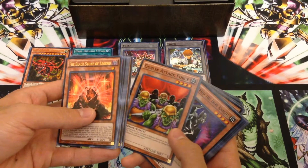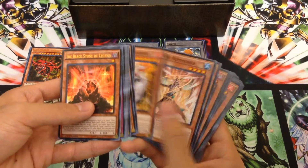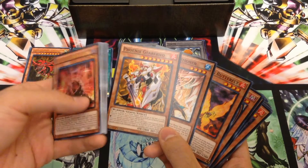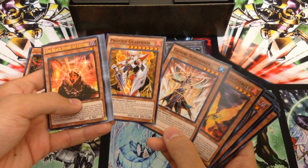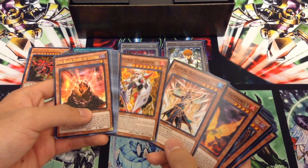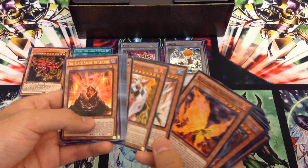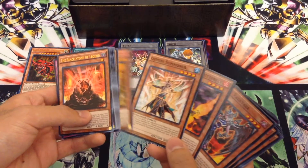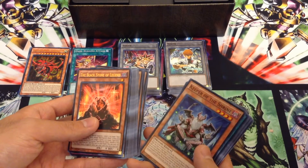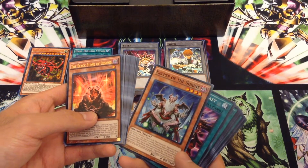We have Baby Dragon, Jinzo, Goblin Attack Force, Gearfried the Iron Knight, Rocket Warrior, Blue Flame Swordsman, Time Wizard, Phoenix Gearfried, and some Gemini monsters. The idea here was, because so many of the new Red Eyes support is Gemini, and because they wanted to show off Joey's feisty nature and his teamwork style — kind of to piggyback off of the Swamp and Lava Battle — the creators of the deck decided to go with Gemini monsters, because the teamwork necessary to successfully play and support those monsters is representative of him. Gemini Summoner, Blaze Wing Butterfly, Dark Valkyria, Command Knight, Valkyrian Knight. Keeper of the Shrine — I always thought was a Blue Eyes related card, but since it's dark, I guess it makes a lot more sense that it's Red Eyes.